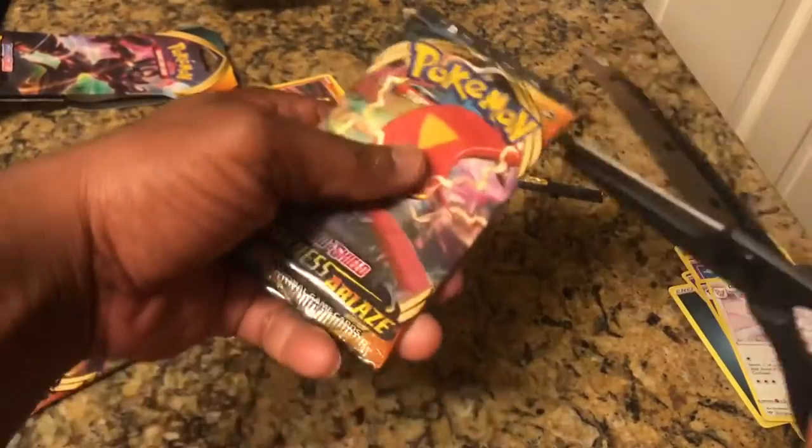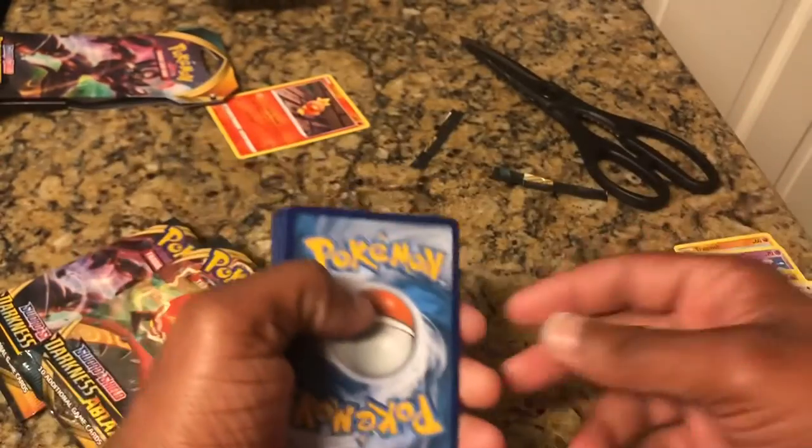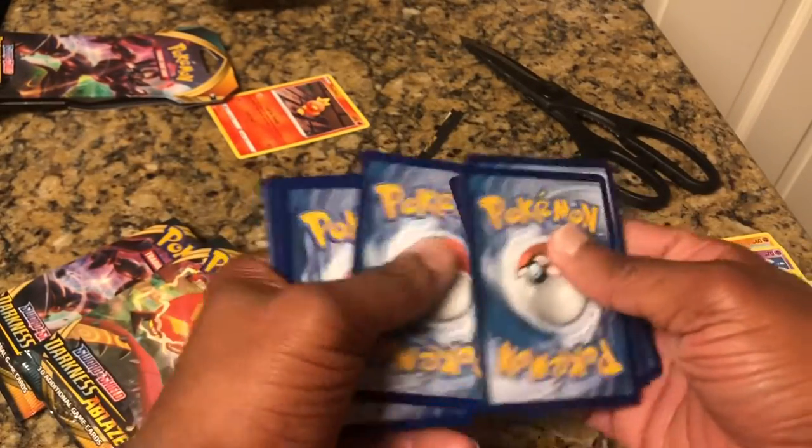Next pack. Tear the seal, we're gonna cut the seal. Shout out to Flossie Carter. We're gonna get y'all that code, pluck it and file it. One, two, three, four.